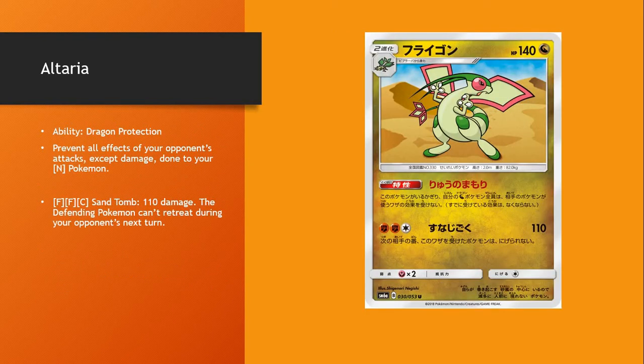But there'll be some things later on that might make that easier. The other Altaria — this might see some play, but I kind of doubt it. Its ability prevents all effects of your opponent's attacks — except damage — done to your Dragon Pokémon. So no poison, no burning, no paralysis, etc.